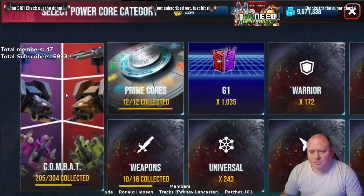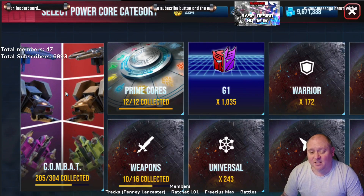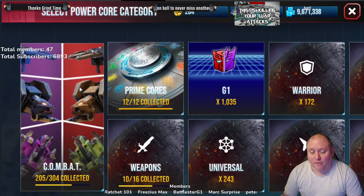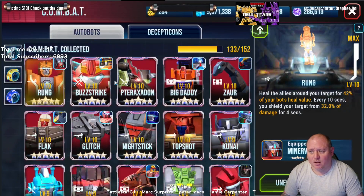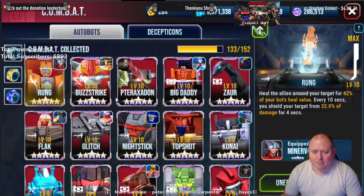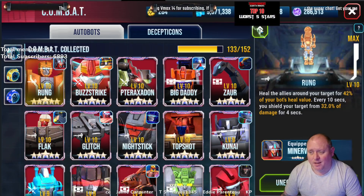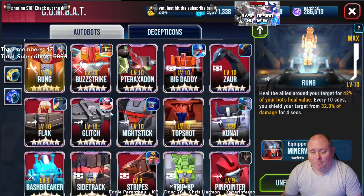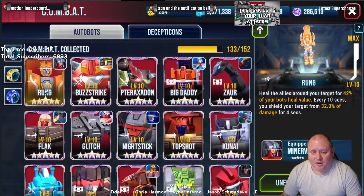BB items are the top prize in this weekend's leaderboard. Yes, there is the five-star combat, but a lot more people are going for the BB items rather than the five-star combat itself. There was a bug in the game that allowed upgrading to level 11 last week, but that got reverted and now it's back. We're going to go through all the combats, see which ones are available to upgrade and by how much, looking at the five stars I've got and some of the four stars.